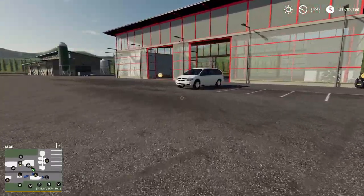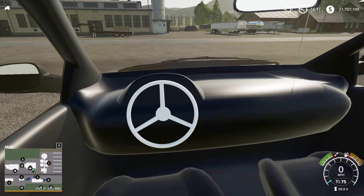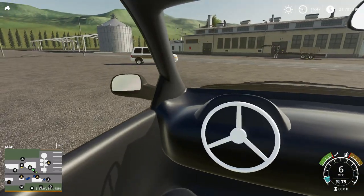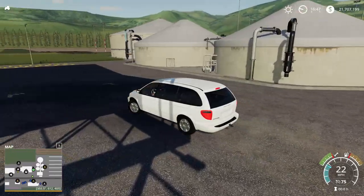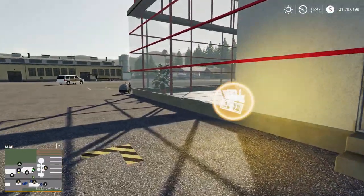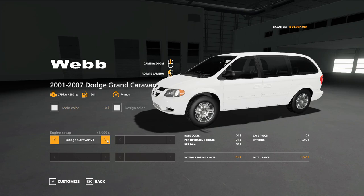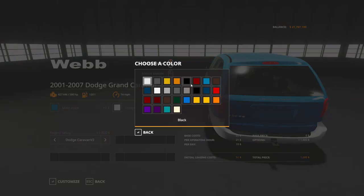Let's move on to our newer Dodge Caravan. See - it's got the blacked-out interior, it's nothing great, but I prefer just seeing something. Anyway, this thing sounds beefy. Let's customize - what can we do with this bad boy? Engine set: Dodge Caravan V1, V2. Okay, from 200 horsepower to 380 horsepower to 580 horsepower. All right!